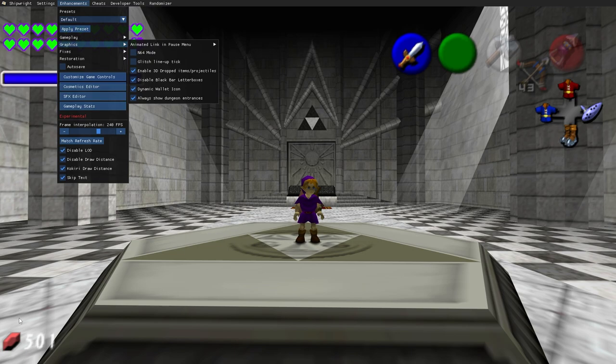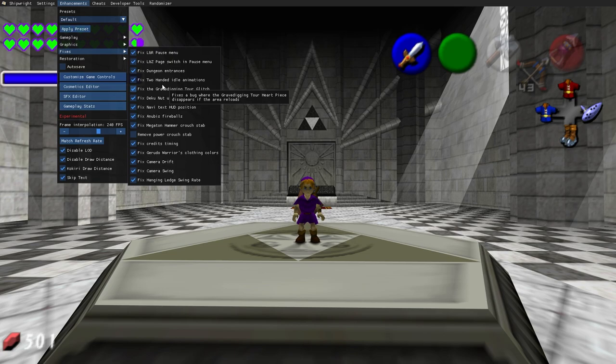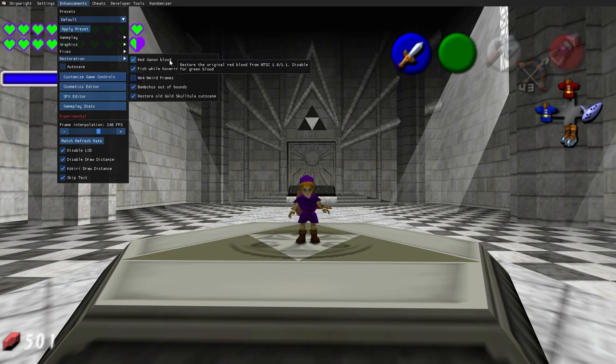The dynamic wallet icon is cool — I have the giant's wallet showing as a red rupee, and every time you get a wallet upgrade it changes from green to blue to red. Fixes is really cool as well — I have almost every single fix except remove power crouch stab because I like that one. Fix L and R pause menu makes the L and R buttons the same color and switches pages like on the GameCube. Fix two-handed idle animations is really cool too.